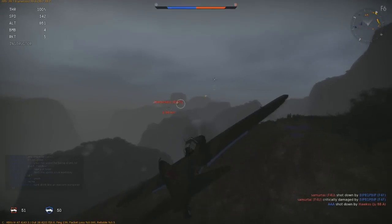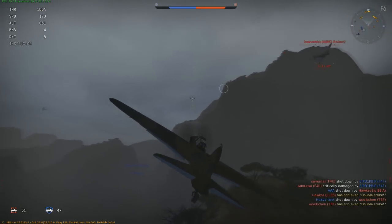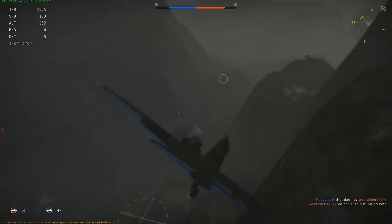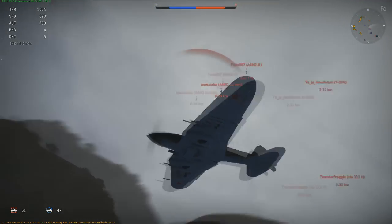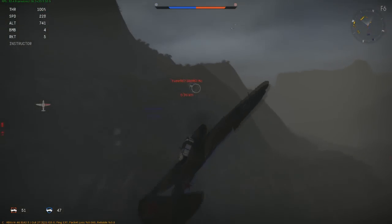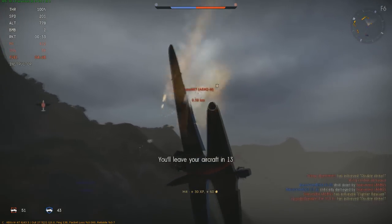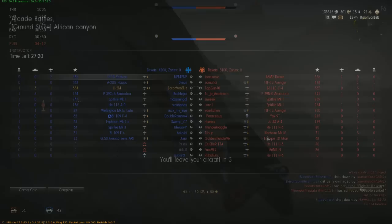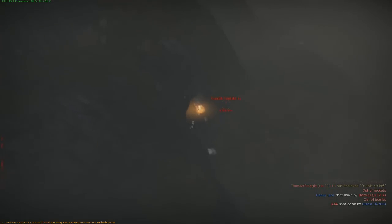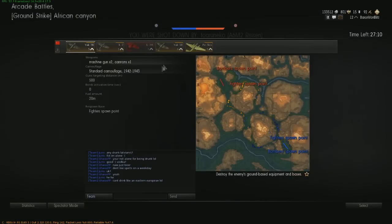I'm not going to be able to maneuver as well as this Zero. So this Zero is on me — I think there's a couple people actually hanging out on my six. We finally got taken out. What did we do? One air kill and three ground kills. Kind of got a little distracted, so that may be why. We were taken out by a Zero — there's no way we're going to beat a Zero in a dogfight.